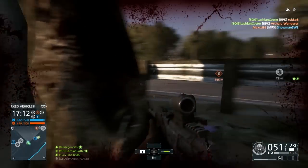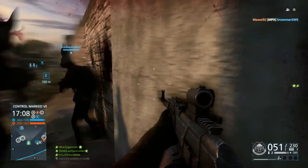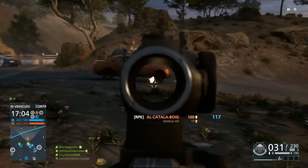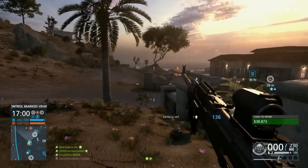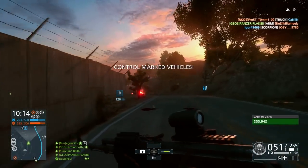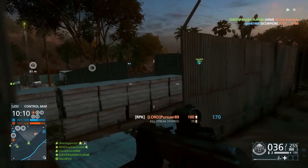Bullet spread-wise, the gun is in and around the areas of an average assault rifle, with the occasional change here and there. It has a standing spread of 0.25, a moving spread of 1, and the spread increases 0.18 per shot, which is in and around the same as the more powerful assault rifles with higher damage models. It does have the same decrease time, which I feel is really important.